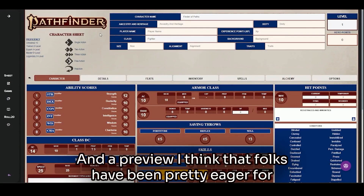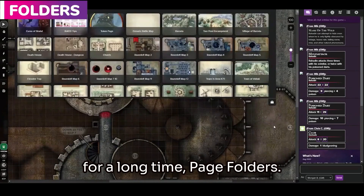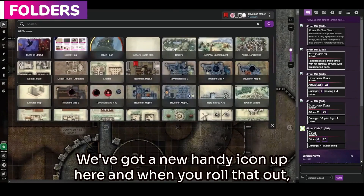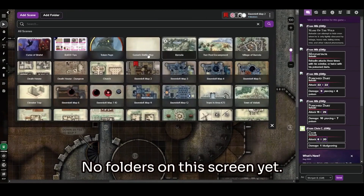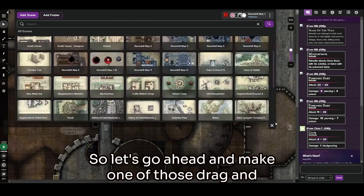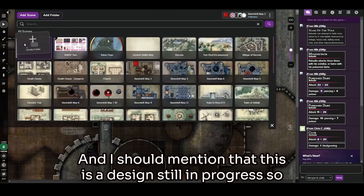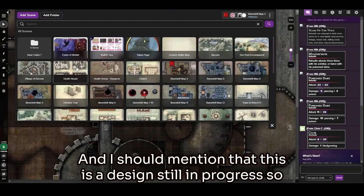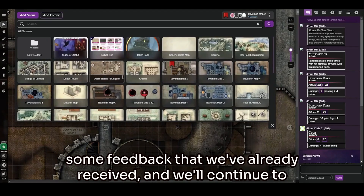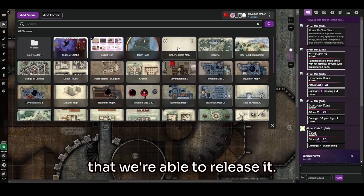And a preview that folks have been pretty eager for for a long time: page folders. We've got a new handy icon up here, and when you roll that out, here's our new page folders menu. No folders on this screen yet, so let's go ahead and make one of those. I should mention that this is a design still in progress, so you can expect some changes and improvements here due to some feedback that we've already received.